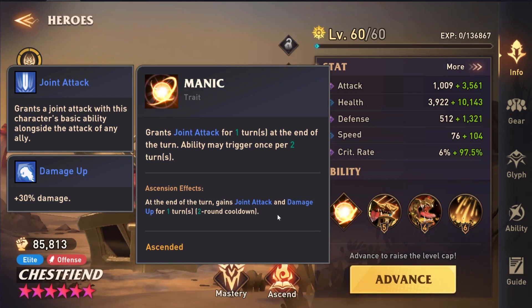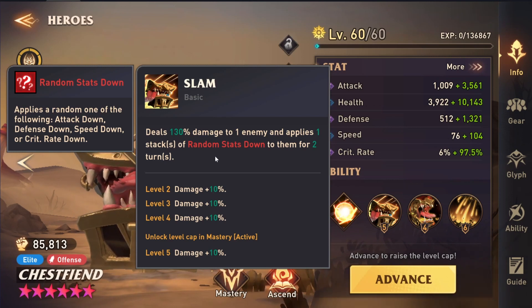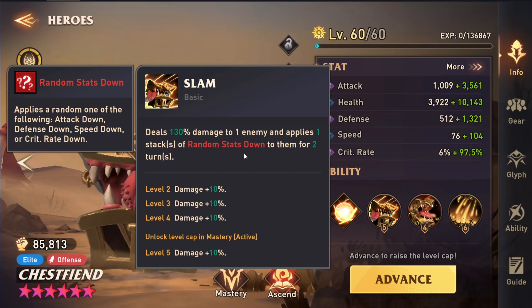His trait is really good to be a supplemental damage dealer, or his kit actually allows for him to be a pretty good support as well. So his basic ability, which is what he's going to be doing the joint attack with, deals 130% damage if it's booked to one enemy and applies a stack of random stats down to them for two turns. This is pretty strong — it's a nice multiplier for basic, and the random stats down are actually good in some lower stages of Earth Titan for Rift of Chaos. I don't think he's going to have enough sustain to really be used on the higher stages, but from stages one through four on any of the Rift of Chaos stuff, Chess Fiend can actually be pretty viable in Earth and Fire. So that's his basic.